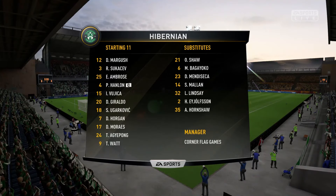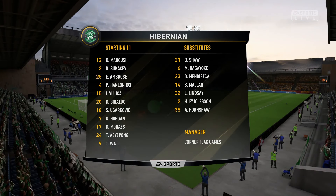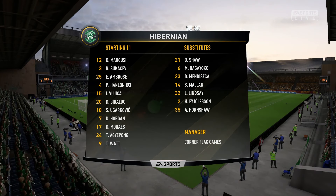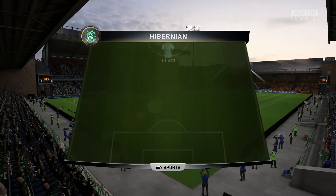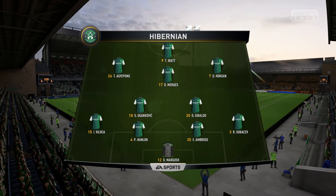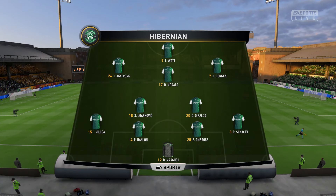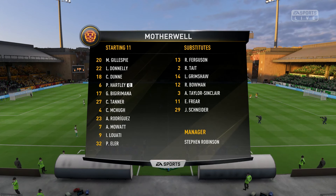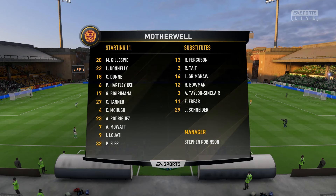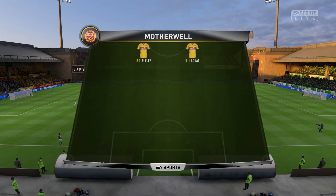Here is the Hibernian line-up. It will be the back-up brigade with Daniel Margush in goal, the back four of Sikusev, Ambrose, Hanlon and Ivana Voyetzer. Two holding midfielders in Daniel Giraldo and Steven Yagarkovic. Three in the higher midfield with Horgan on the left, Yenpong on the right and Dennis Moores in the centre attacking mid. Tony Watt up front as the striker. For Motherwell: Gillespie in goal, a back three of Donnelly, Dunn and Hartley, five in the midfield in Tanner, McHugh, Bigorama, Rodriguez and Mowat, and two up front in Elder and Luati.